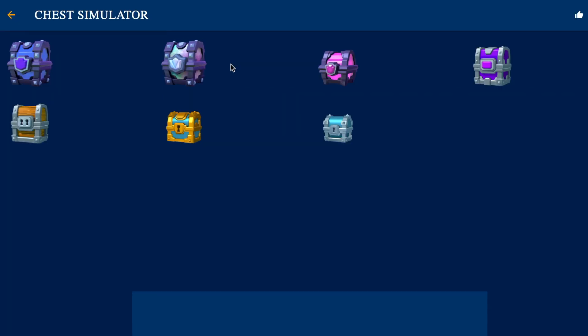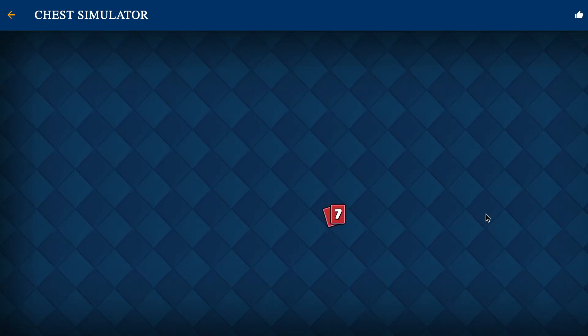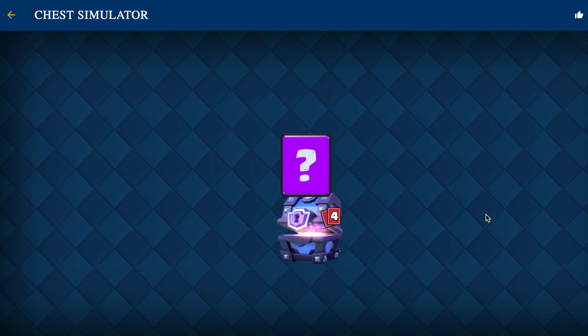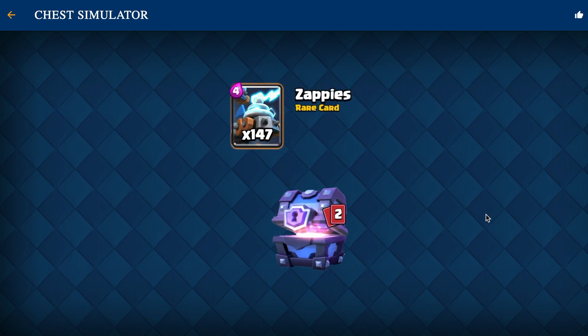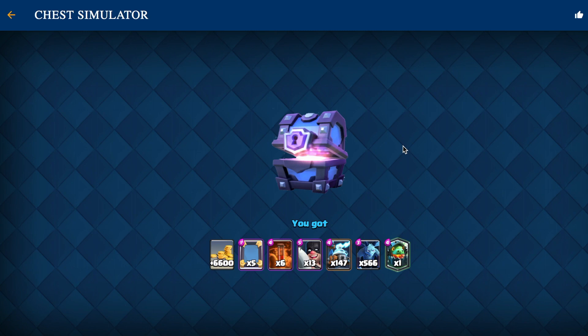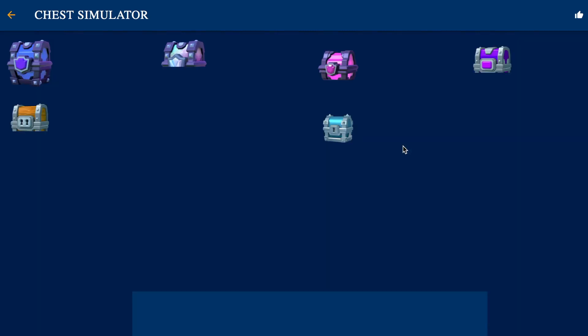How cool is that? Let's say I want to open a super magical chest. You go ahead and click on this button and it'll actually load up a chest for you, which is insanely cool. As you can see here, we got 5 mirrors, 6 poisons, 13 executioners, 147 zappies, and 566 minions as well as an Inferno Dragon. This basically shows you what you can possibly get from a super magical chest or any of these other chests as well.